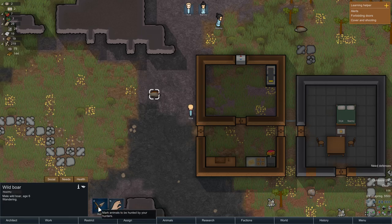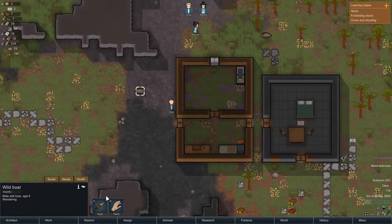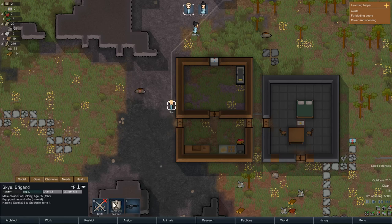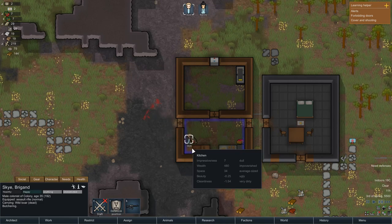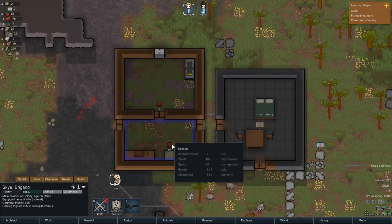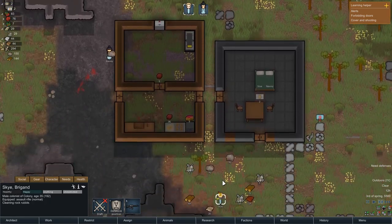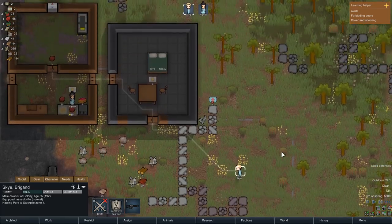We've got a wild boar over here. Wild boars can sometimes be a bit tricky, but let's give it a try. Sky, hunt that wild boar! Draft, undraft to reprioritize — now he's going to hunt it. Kill it! Good job — immediately takes it in, butchers it up, takes the meat and plops it down, ready for Nanny to make some nice meals. Nanny's still hauling, Sky's doing a bit of cleaning.